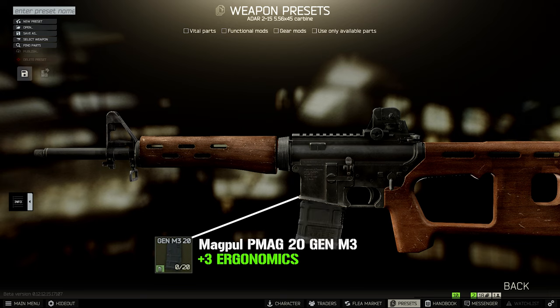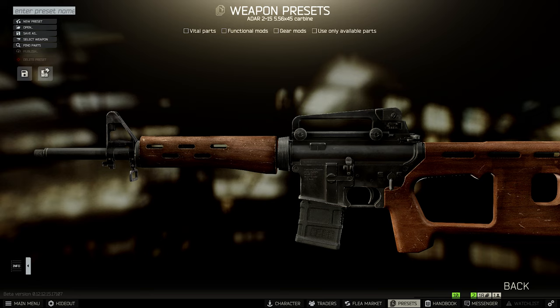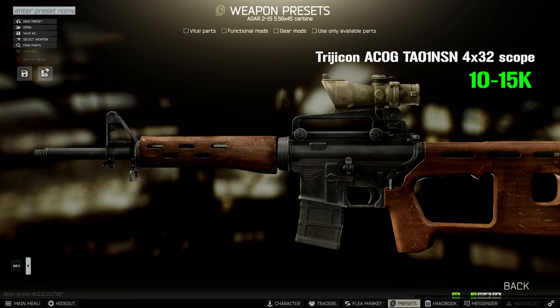On top, mount an AR-15 rear sight carry handle. Both the magazine and the carry handle are sold by Peacekeeper at level one, so they're available and cheap from the very early game. What this allows is pretty nice — it lets you directly attach one of four scopes that would otherwise require expensive mounts, and those scopes are not very common, meaning they're usually very cheap on the flea market.